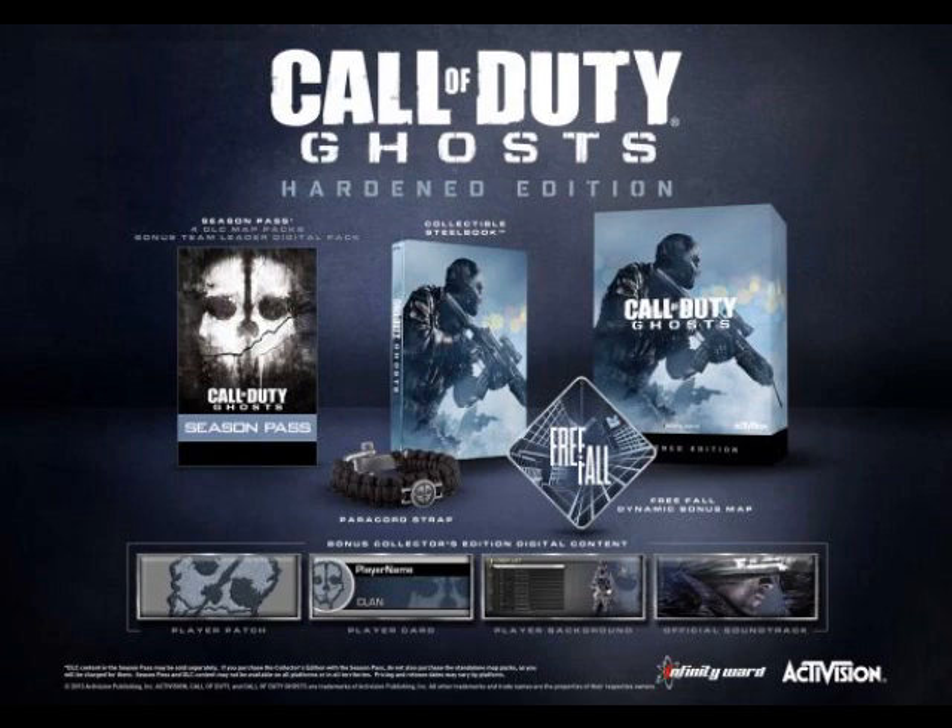So the first one's called the hardened edition, and this one consists of the season pass — just like for Black Ops 2 — four different DLC map packs, a collectible steel book, the game with the free fall map bonus, a paracord strap which is like a survival bracelet, a player patch, a player card, a player background, and an official soundtrack, which is pretty badass obviously.